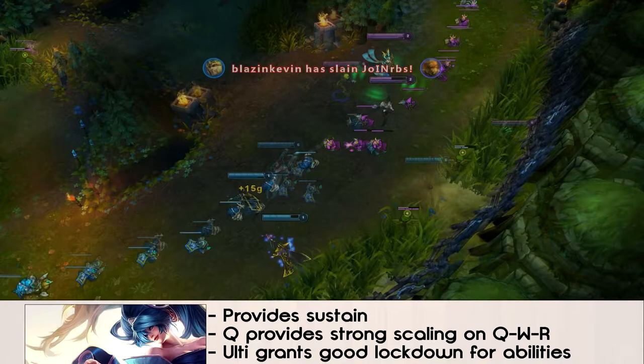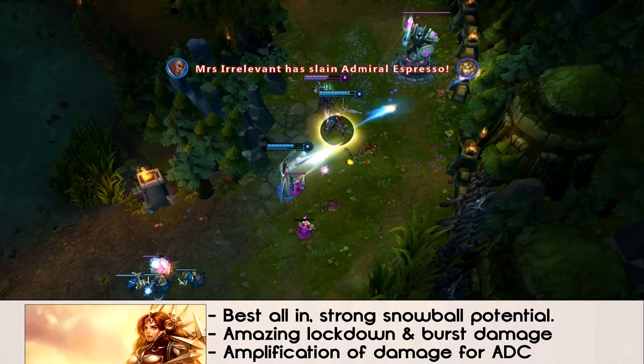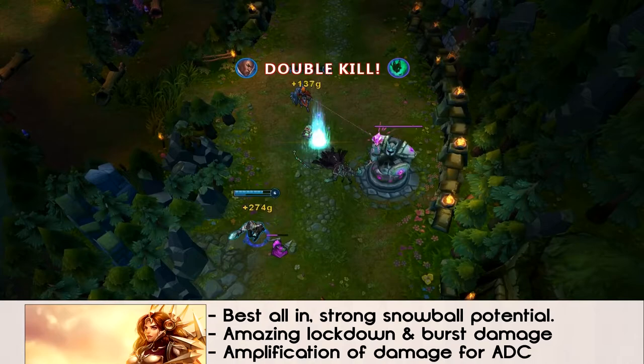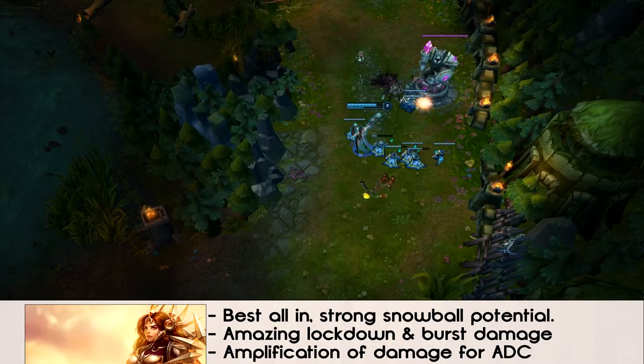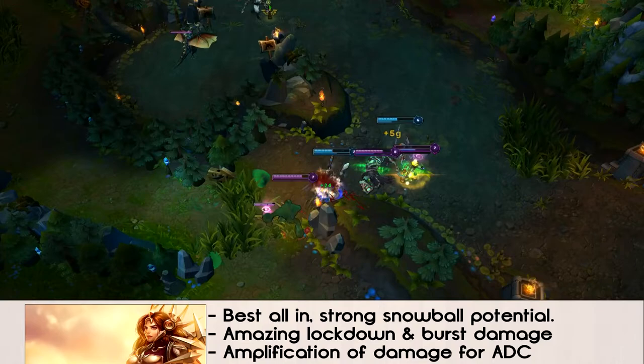Finally, we have Leona, the champion who provides very strong all-in potential, lockdown, and burst damage, as we all probably know and maybe either love or hate. The difference with a Leona-Lucian lane versus a Leona-Graves lane is that Leona-Graves has a lot of up-front damage. Lucian has staggered burst damage, which actually complements very well with a Leona who staggers her Sunlight procs effectively. It's not a whole bunch of up-front burst — it's strong staggered burst damage over maybe two or three seconds if he gets his passive and abilities off consistently. It still has a lot of kill potential and snowball potential.